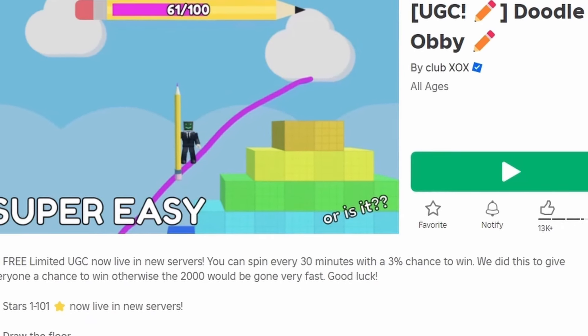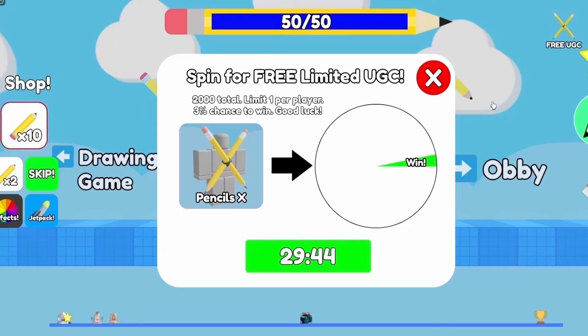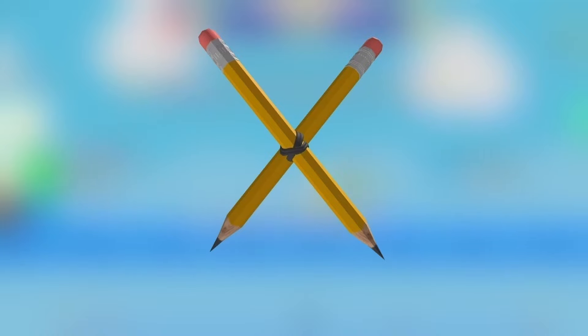To get this new free item, join Doodle Obby. You have to click this button in the corner and spin the wheel for the free UGC. But you can only spin the wheel every 30 minutes, so good luck. Do you like the item? Let me know below.